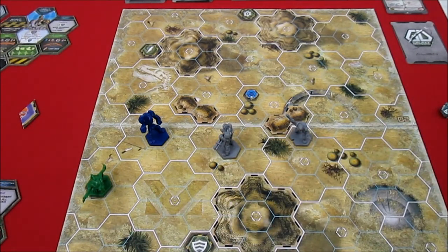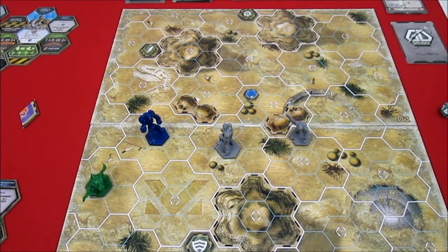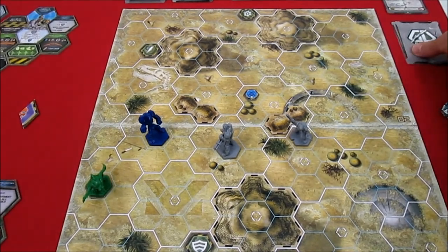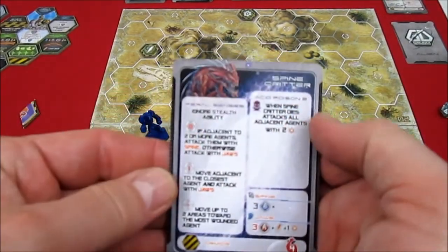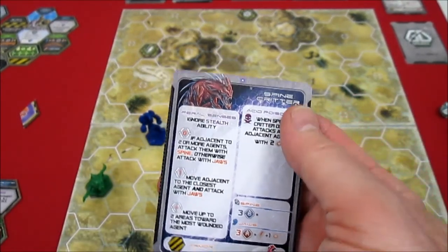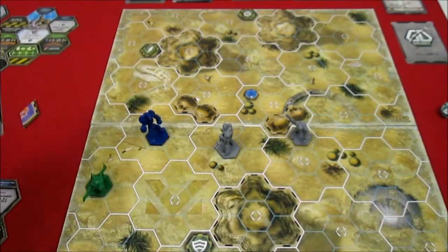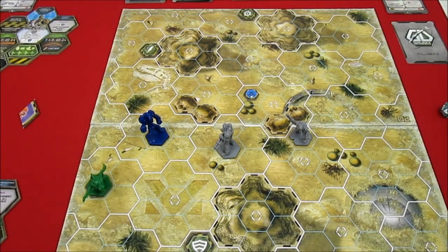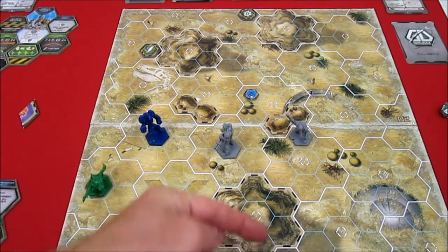Fixed now - the other tokens are face down because they're all alien tokens. So we get an alien. We take the first one off the top of the stack and it's a blue spine critter. Nobody has blue spine critters assigned yet, so let's assign that to the Hulk.